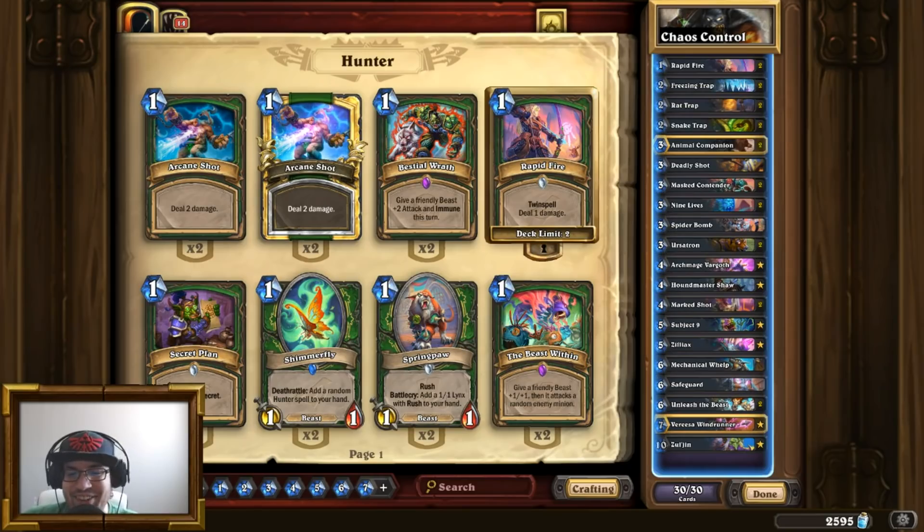Hey, what up Legends, how's it going? Today for Daily Deck Showcase, we are going to be playing a beautiful Control Hunter list that was created by a legendary hunter, Karin. The guy has been legend multiple times, and he has been improving on his Control Hunter archetype since beta, basically, and this is his penultimate version of Control Hunter. We're going to have a lot of fun while doing so.